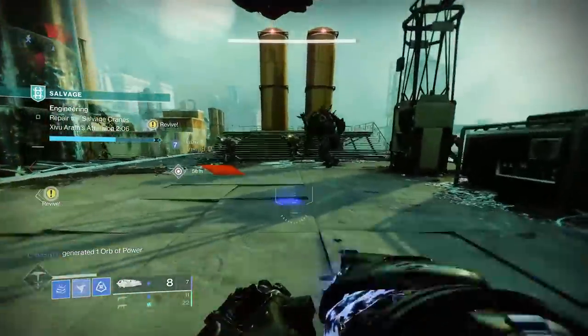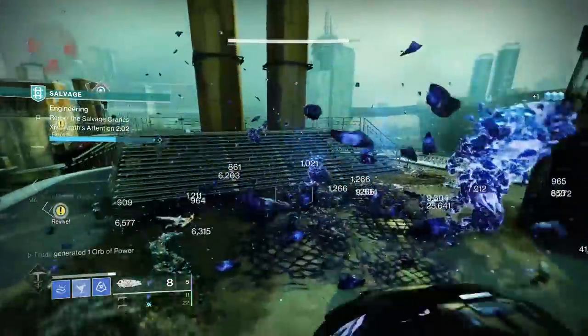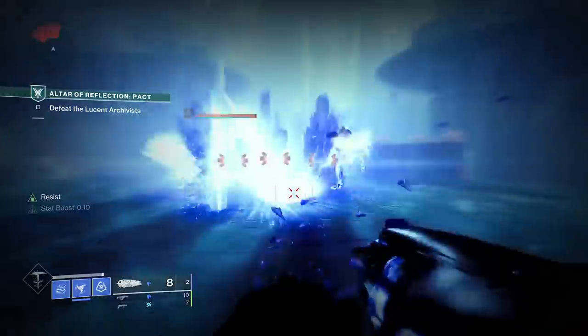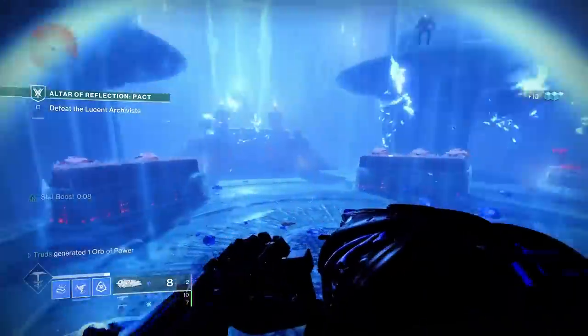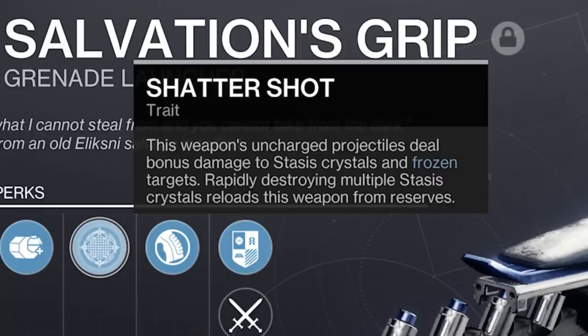You can shatter the crystals created just like any other normal stasis crystal by shooting, punching, sliding, or shatter diving into them. Shattering three or more of these will instantly reload your Salvation's Grip with the Shatter Shot trait. But arguably the biggest change comes from the new alternate fire mode with the uncharged shot.